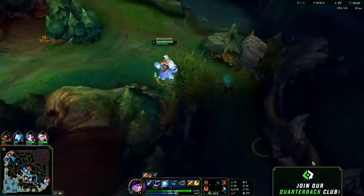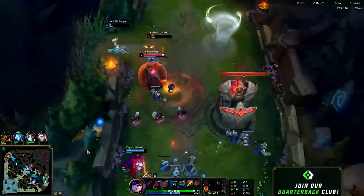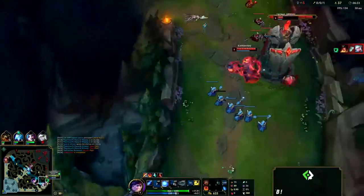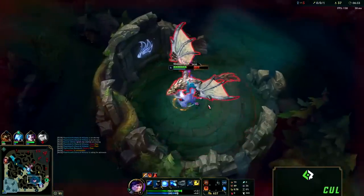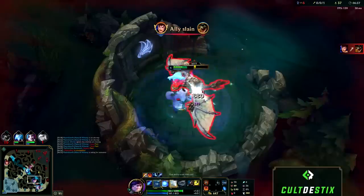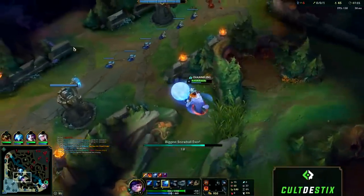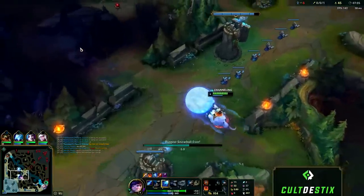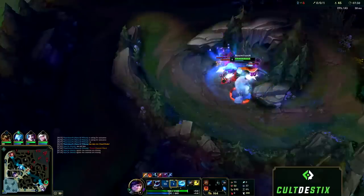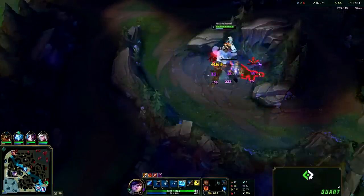If you find an opportunity to do a sneaky dragon because your laners are pushing up or all the enemies are in base, the best way to do it is by using the blast cone. If the enemies have taken the scuttle crab or have a ward in the river, it can't see all the way into the dragon pit so they won't be able to see you or the dragon and you can just sneak away and solo it. You might need to go into the practice tool to get a hang of your snowball, but once you do you can start it from all the way back in the raptor bush and make it all the way to wolf camp with maximum damage, speed, and CC.